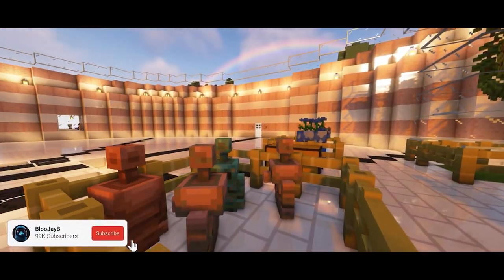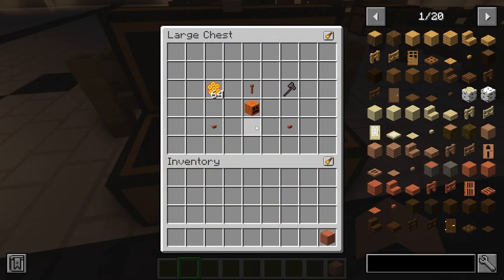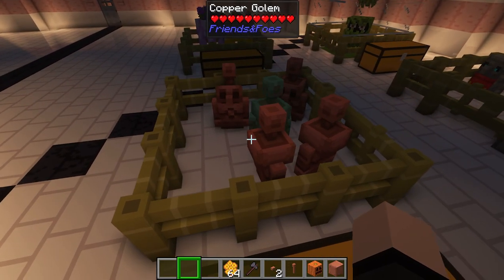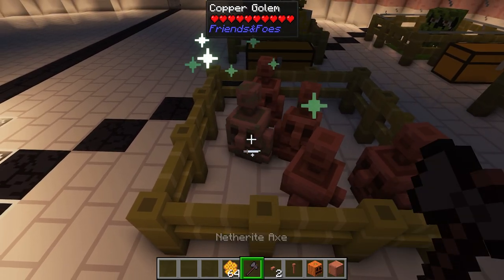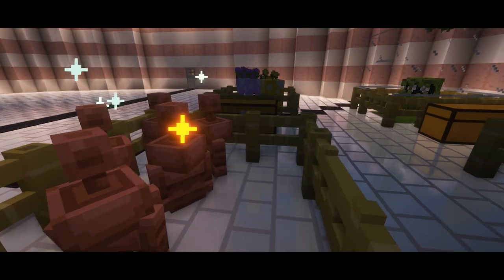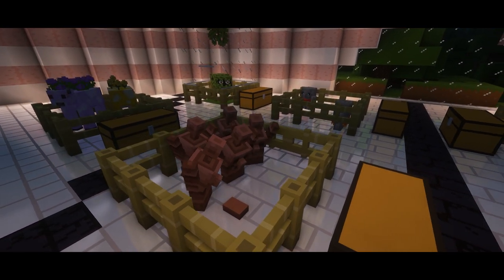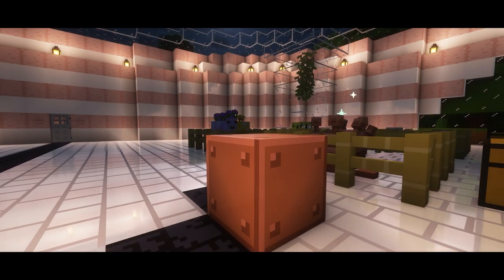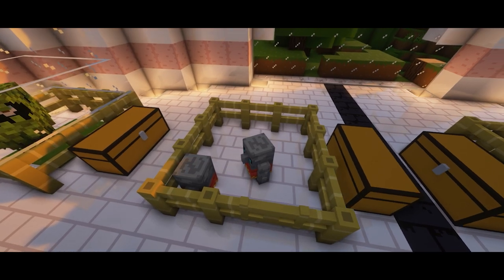The first one we have is the Copper Golem. You can craft the Copper Golem by placing a copper block, a carved pumpkin, and a lightning rod on top of each other. They love to play with copper buttons. You can use honeycombs on them to keep them from oxidizing, and you can use an axe to unoxidize them. They love pressing copper buttons and playing with them, and this is what it looks like to craft one.